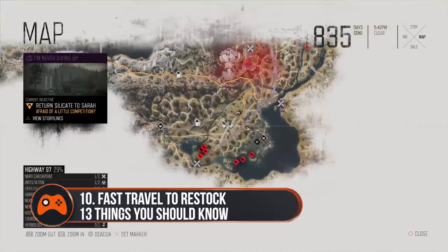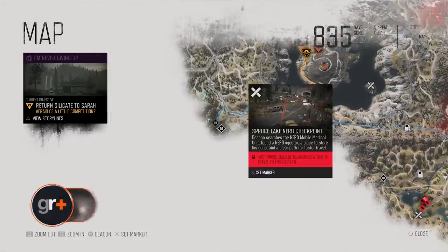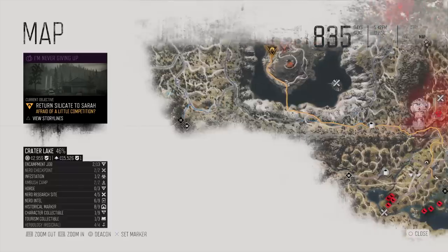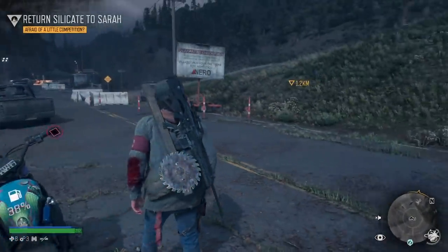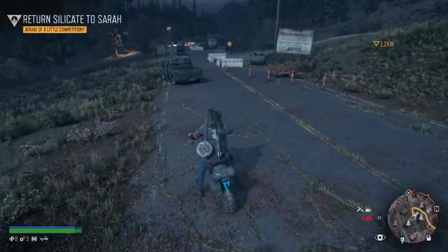Tip 10: Fast travel between discovered Nero checkpoints to restock on resources. We've mentioned that fuel cans respawn, but resources also do the same at Nero checkpoints. If you're running low on anything — from bandages and medkits to scrap and kerosene — you can simply fast travel between all the Nero checkpoints and restock. There's always a fuel can or two at each one as well, so you'll never run out of gas.